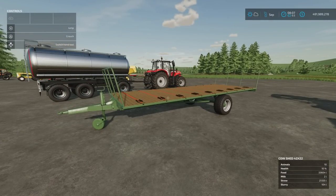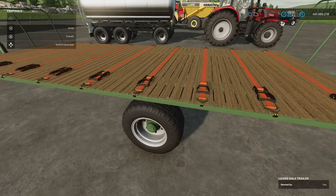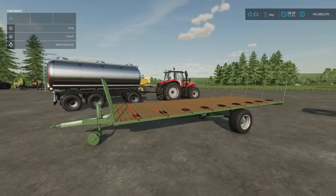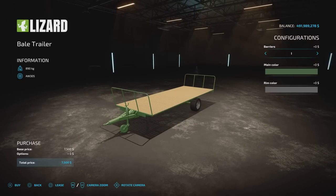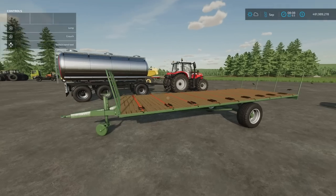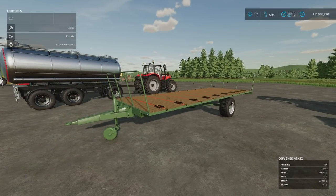Next is the bale trailer by QWERTY PL and Patalogia, 1.82 megabytes download, three slots on console, 7,500 to buy. It has straps and lovely wood-grain detail. It's not auto-load. Options include two barrier styles, main colour, and rim colour from the full palette. Straps can be operated from in-cab or manually. Fairly inexpensive bale trailer.